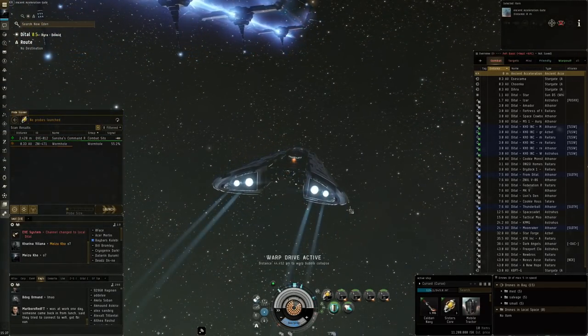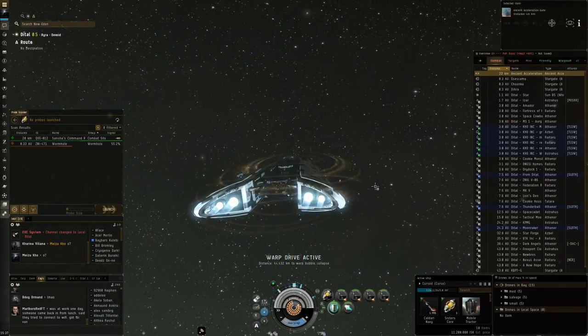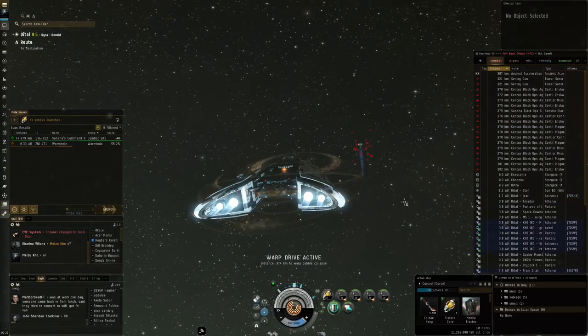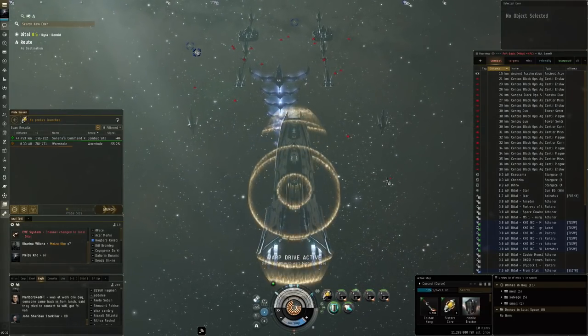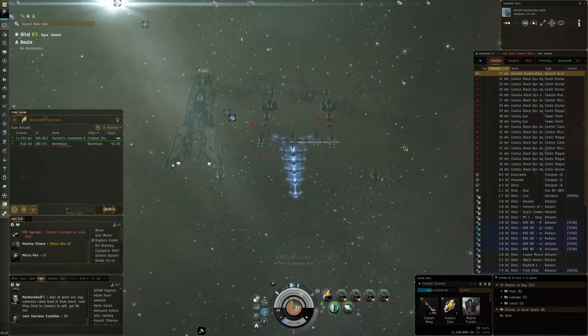It's definitely more expensive than the Caracal Navy Issue. But I think for ease of use — cap stable, shield tank, which is not really what it's meant for — and then missiles and drones is a really big plus. So here, very first system that I scanned — in fact, I just logged on to EVE Online — and I find a 3 out of 10. We're just going to dive right in.